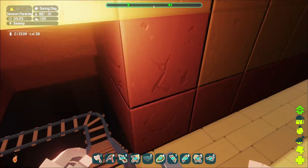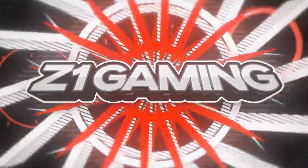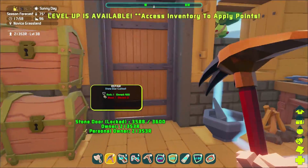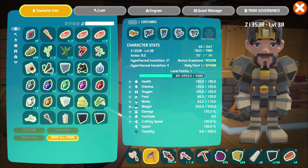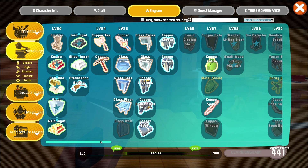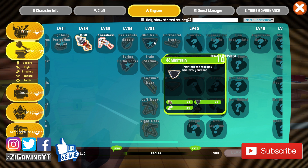What's going on everybody, Z here, welcome back to another episode of Pixar. In this episode we have hit level 38 — it's a thing, it happened. What I want to do in this episode is build the mini training because we saw that last time and I've never seen anything about it so I'm super curious. If you like this episode don't forget to leave a like and subscribe.